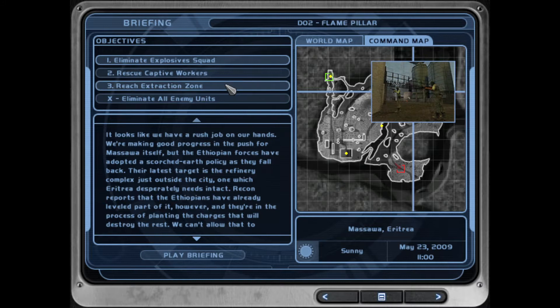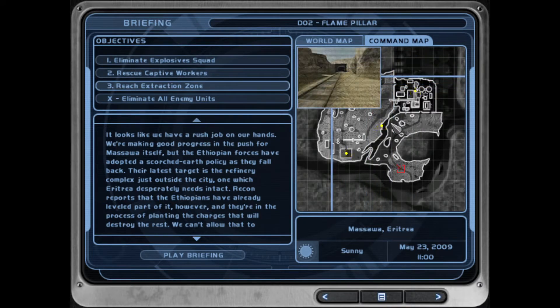At the very beginning of this mission, right in this first area, there are eight guys. As soon as you engage them — which is the first thing you'll do — a jeep with two guys in it will drive down the main road. They're not too hard to deal with.